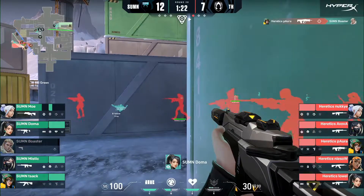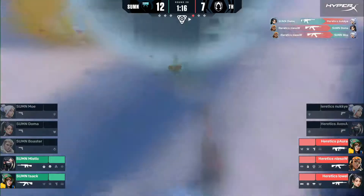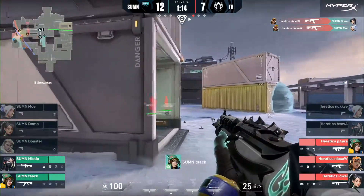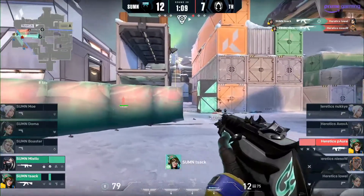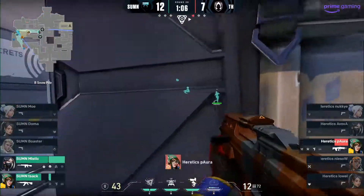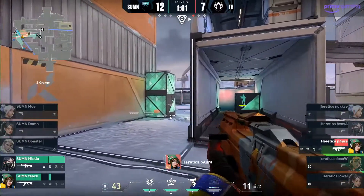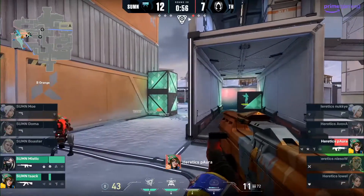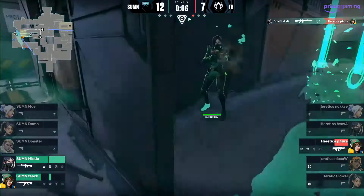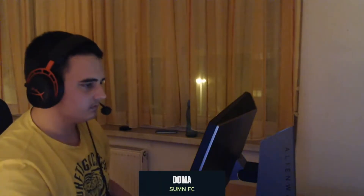In the final round they tried the same strat again, but this time it fails badly and they just lose the game. It was a win for Summon FC, but Heretics won the entire series and the major. This Icebox game was pretty interesting to watch, however it wasn't really the best of Viper play I think — there can be more plays and more research they need to do to improve their Vipers. I hope you guys enjoyed this breakdown. I was just trying to break down the things happening for you Viper mains in order to learn something. I'll see you guys later.